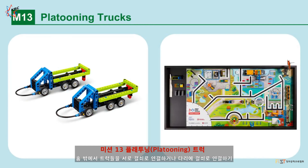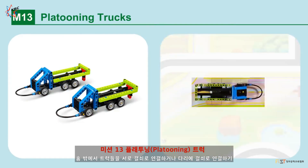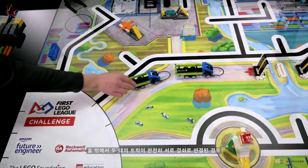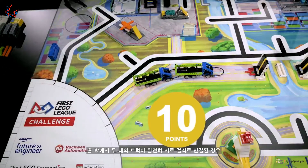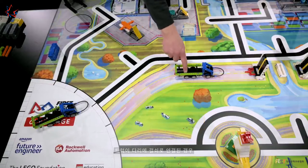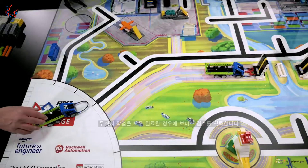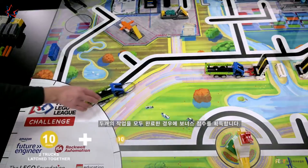Mission 13: Platooning Trucks. Latch the platooning trucks together outside home and also latch them to the bridge. Points are scored if both platooning trucks are latched together completely outside home, and if a platooning truck is latched to the bridge. A bonus is scored when both tasks are completed.